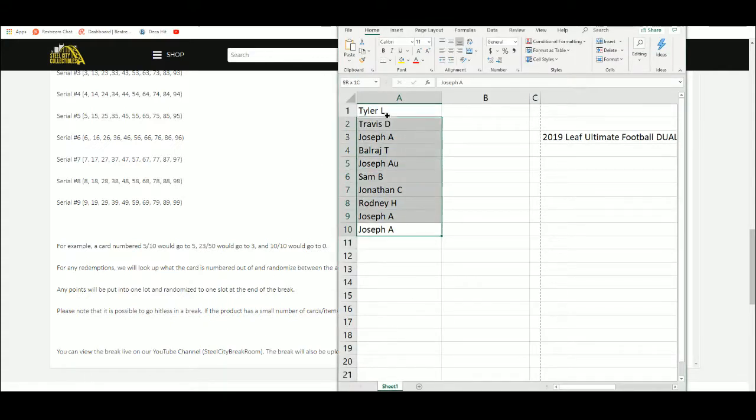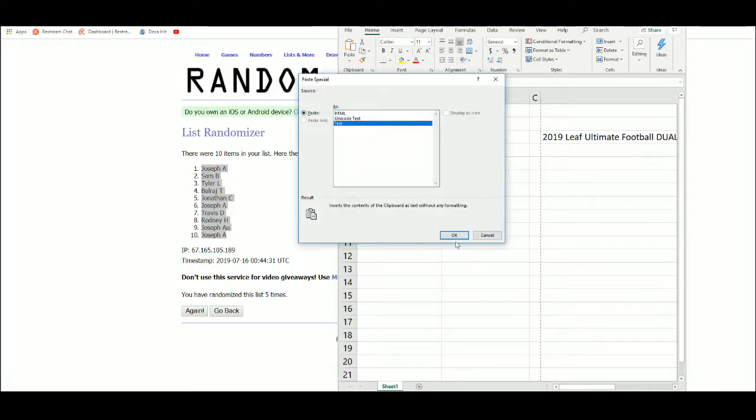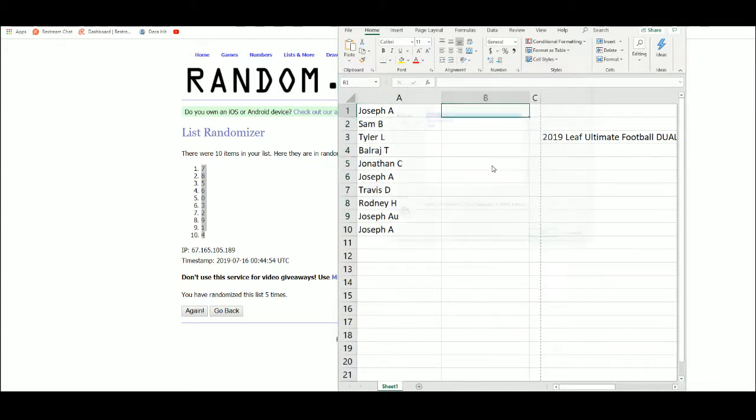Here's our new list. A5, Joseph A7, Sam B8, Tyler L5, Raj 6, Jonathan 0, Joseph 3, Travis 2, Rodney 9, Joseph AU 1, and Joseph A4.